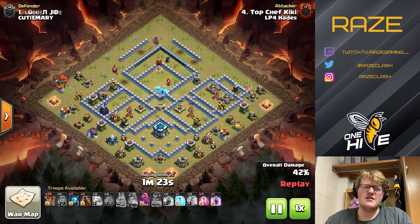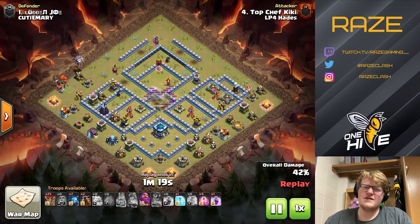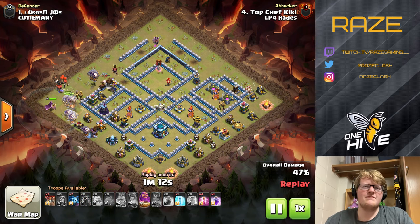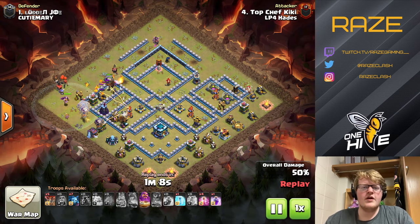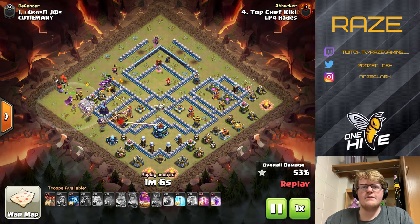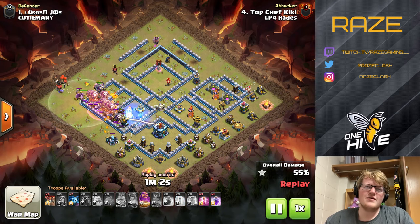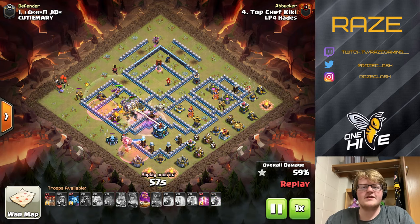You've got two scatter shots and the Eagle Artillery. If you're able to take out two scatter shots with some kind of kill squad or a queen charge, then that base is kind of wrecked depending on how many spells and troops you used to get that outcome — really it's the outcome of the first phase of the attack.